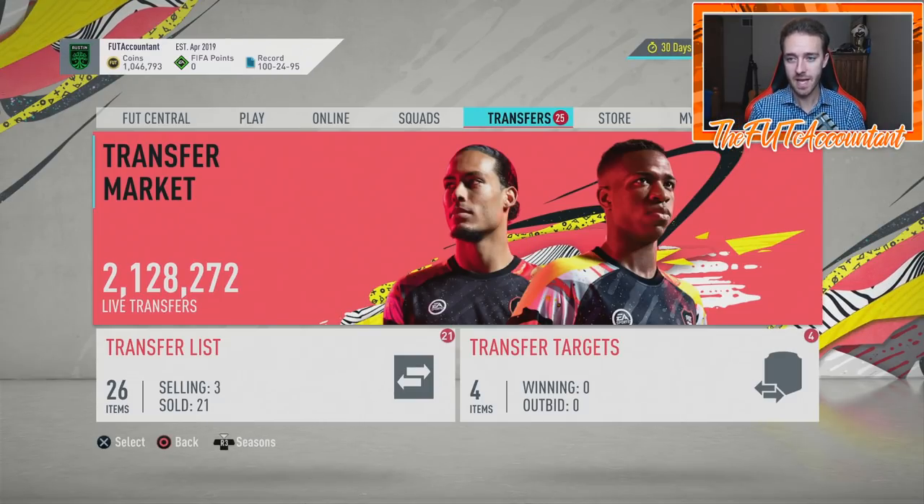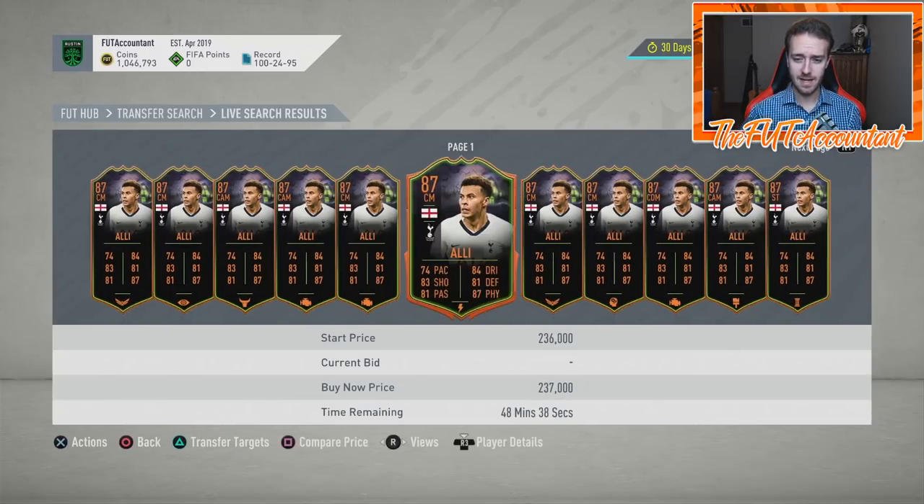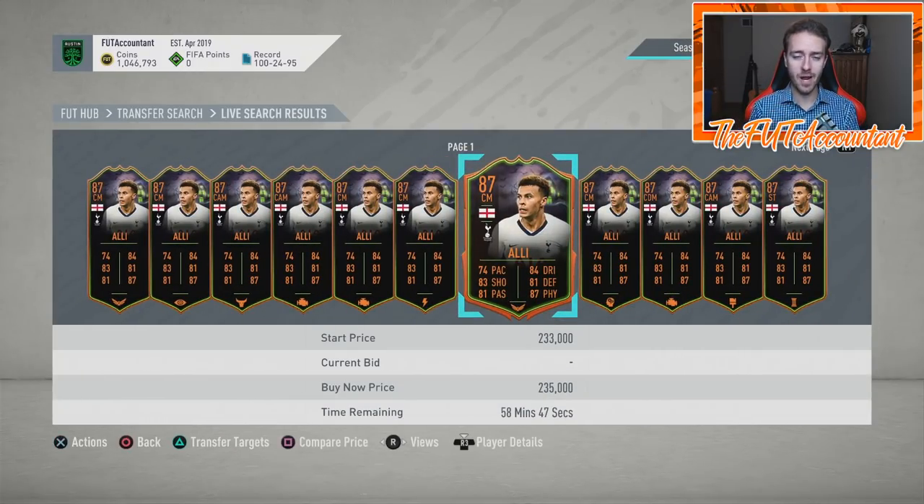As you probably saw in the thumbnail, we had some Scream cards and some Informs — that's what this trading method is based around: rare, out-of-packs cards. These cards are not in packs anymore, so they can't be supplied anymore — they have a fixed supply on the market. But there's still demand because people like them in their teams; they're cool, upgraded, have dynamic images. That's why they fluctuate a lot, since there's no constant supply or constant demand anchoring their price.